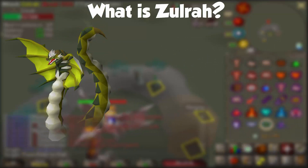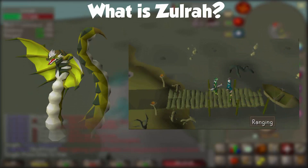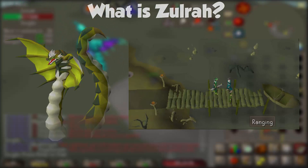If you die at this boss, you can reclaim your items by talking to the priestess next to the boat that takes you to Zulrah at no cost. If you die somewhere unsafe a second time before you retrieve your items, all items from the first death are gone forever.